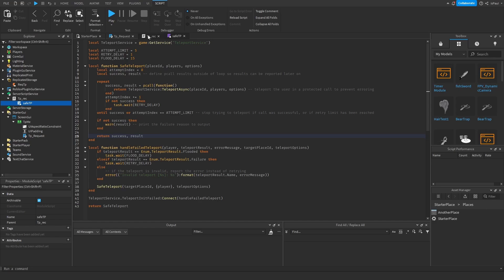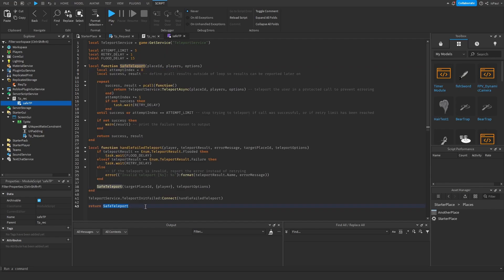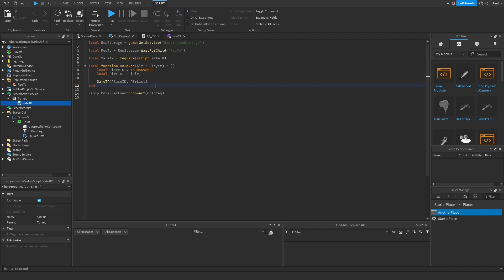So now we just need to require the safe teleport script. To actually teleport the player, if we look at what saveTeleport returns, it's a function that takes the place ID, the players, and the options used in the TeleportAsync method. The place ID is the ID of the place we want to teleport to, and the player list is a table holding the player instance. So we just paste in the arguments and that should be everything.